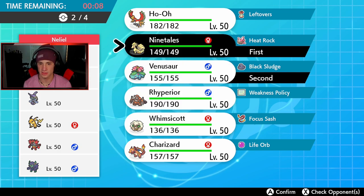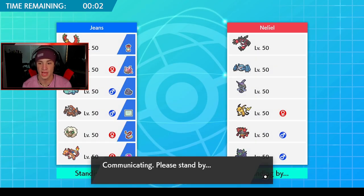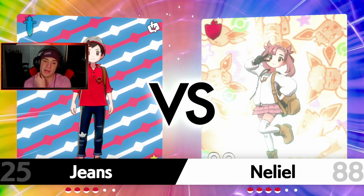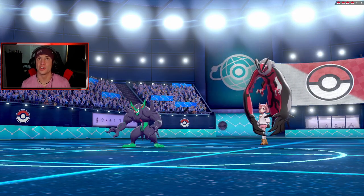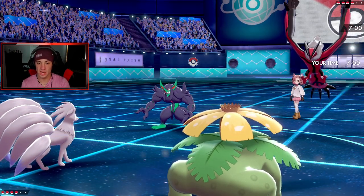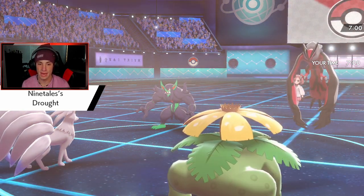If the Venusaur goes down we have Scorching Sands on the Ninetales, which does work against that Raichu and Cinderace — not STAB but still pretty solid. I do wish we had Protect but we do outspeed. There's a Fake Out I have to watch for. I think I should have led Charizard for a safer play. He's going into Grimmsnarl — okay, I'm 100% fine with this turn. Drought is popping, let's get after it!